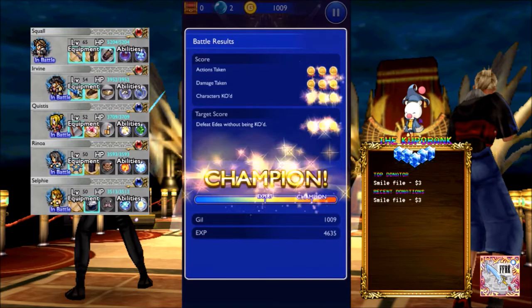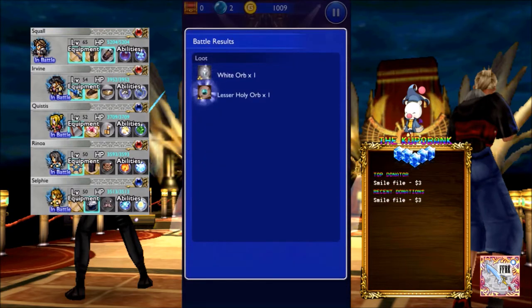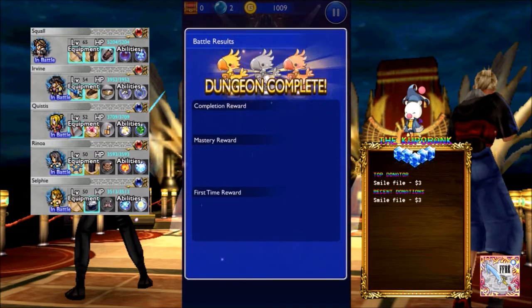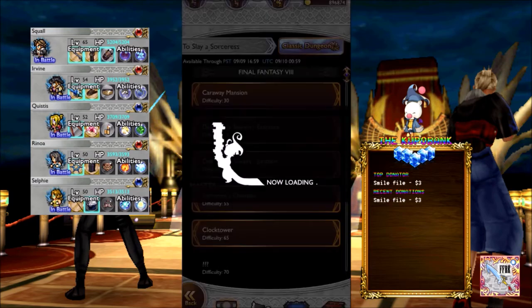Don't need to worry about any weaknesses like I said — just make sure you don't get KO'd. Memory Crystal — there we go! I'll see you guys in the next video, hope you liked this video, and I'll see you guys next time.